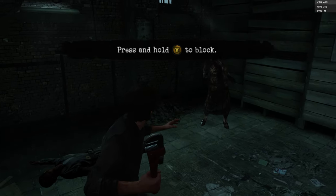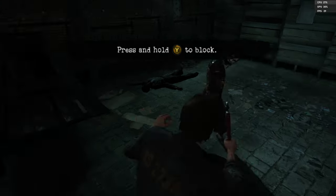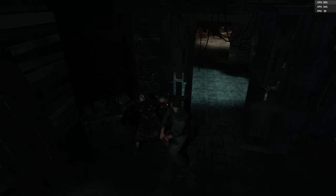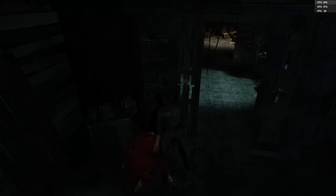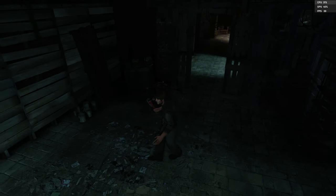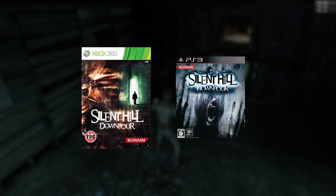Downpour was the last serious attempt to salvage the Silent Hill franchise. While it did its best after Homecoming's failure, it was not enough. Still, it's a decent game, and while there was no official PC release, we can still play it thanks to emulation. We can play the 360 version on Xenia, and the PS3 version on RPCS3. So let's get started.